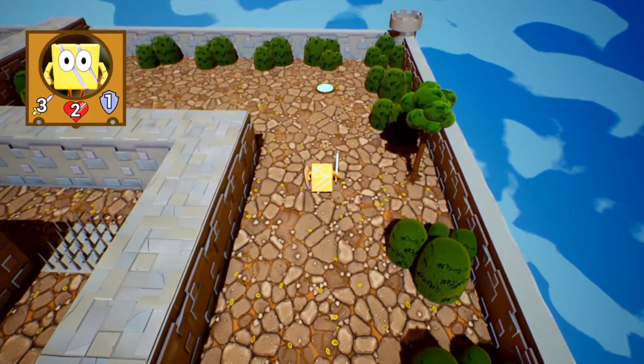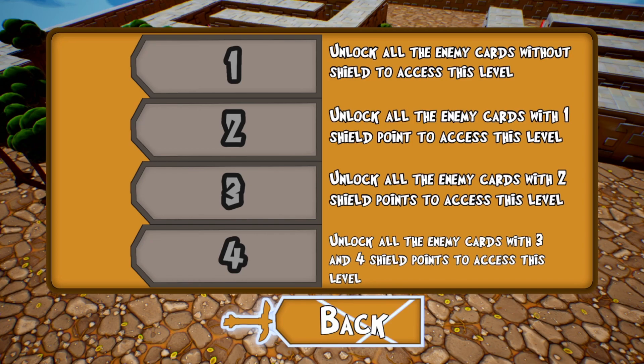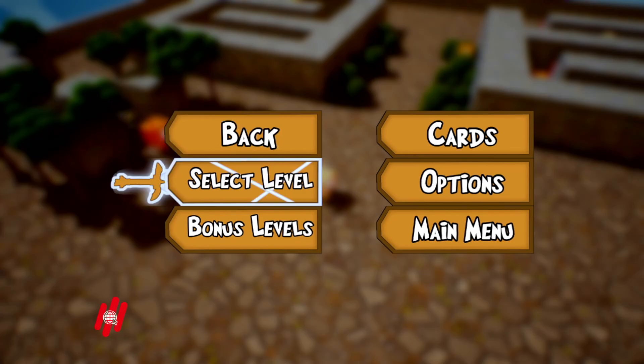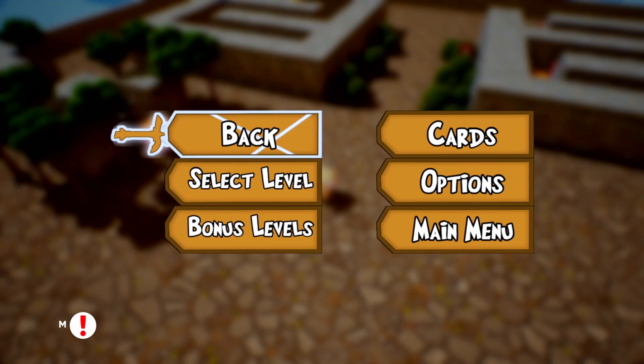That is going to do it for today's preview. You kind of get the gist of what is going on here. There were some bonus levels — it looks like you need to unlock all the enemy cards without shields to access that level. You've got to do certain things to unlock certain bonus levels. Level select goes up to 50 and we've done up to five. Check out the description for more information, and check out the eShop. Don't forget to like, share, and subscribe — I'll see you in the next preview. Goodbye.